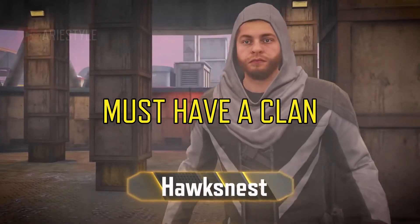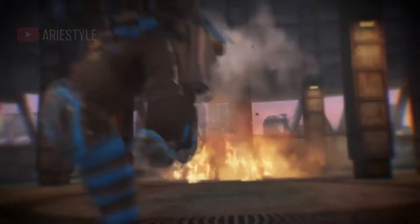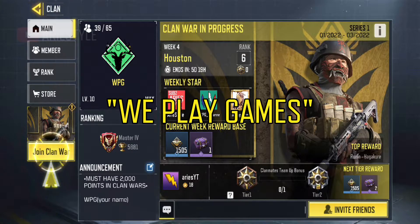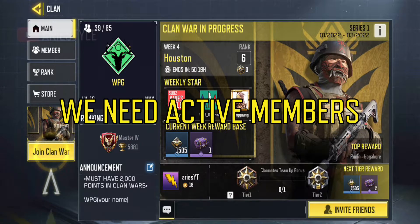You must have a clan before you can do anything else, otherwise watching this video is useless. However, if you wish to join a clan, you may join my clan by typing WPG, which stands for We Play Games. My clan's server is Garena and we need active members.